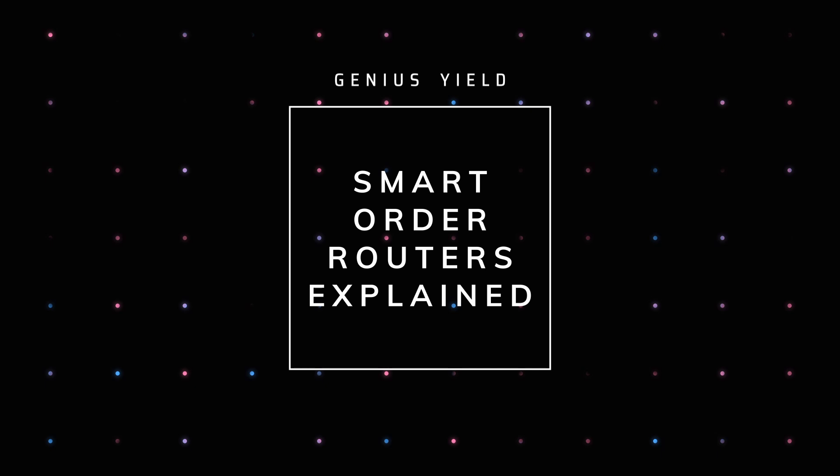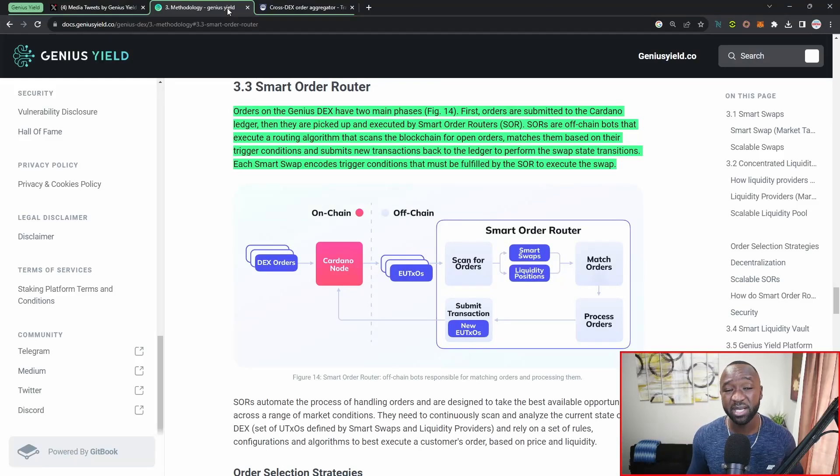Let's jump into a little bit of the background surrounding the SORs, then I'll jump into that educational clip, and then wrap up by talking about the competition and my closing thoughts. From their official documentation, orders on the Genius DEX have two main phases: first, orders are submitted on the Cardano ledger; they are then picked up and executed by Smart Order Routers, or SORs for short.